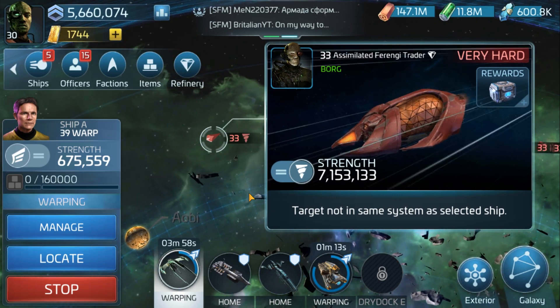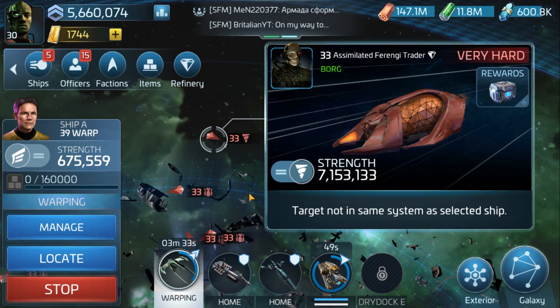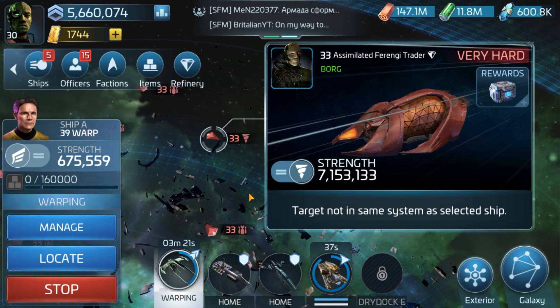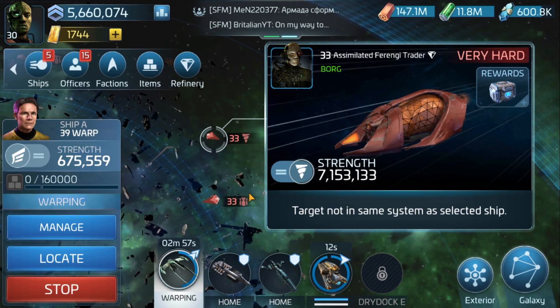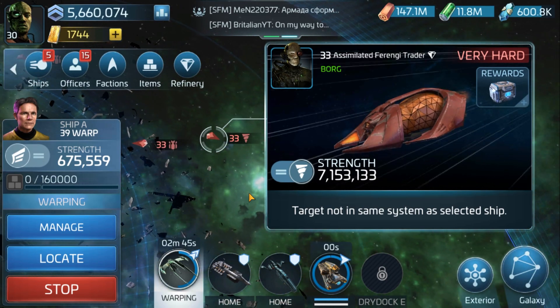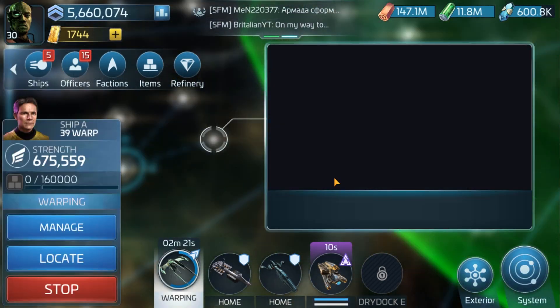Ladies and gentlemen, the Borg Arc 3 is well and truly upon us and it has brought these little fellows with it — the Assimilated Ferengi Traders, which are available in every single Borg system from level 25 all the way up to level 33. We affectionately call them the Borg Turkeys.